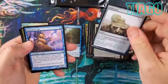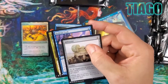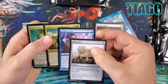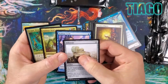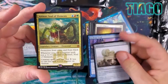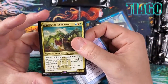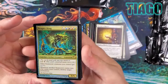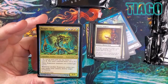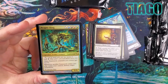In a previous Mystery Booster opening we literally got all uncommons including Drawn from Dreams. Here we've got some pollen and Millstone. Wait — Reaper King! And Animar, which is a really good card. Animar is big. And Hedron Crab, which is a great uncommon. Very nice. We also got a Reaper King foil.